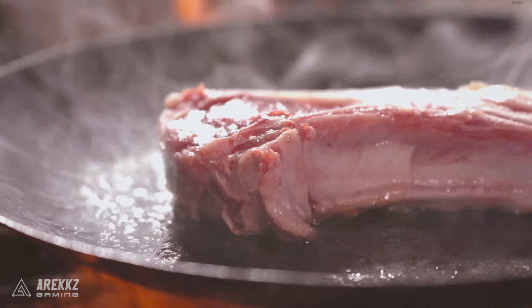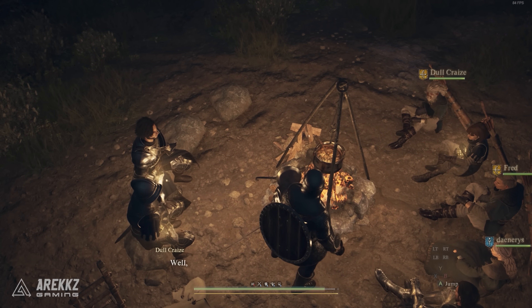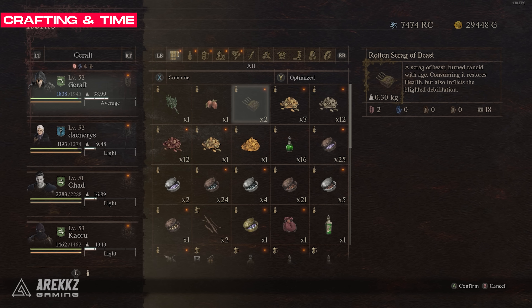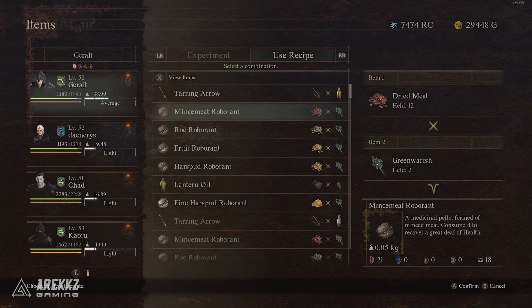A good tip is to kill any enemies near the camp so you can have a safe night's rest. When you do rest and sleep, it will pass time in the world — as time passes, items that are perishable will start to decay and eventually go rotten, making them nearly useless. However, fruit and meat will eventually ripen over time, which actually enhances their effects. They can also be combined together to make Roborance, a more powerful healing consumable that doesn't seem to decay.